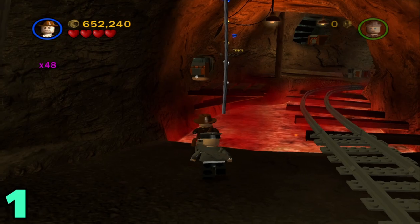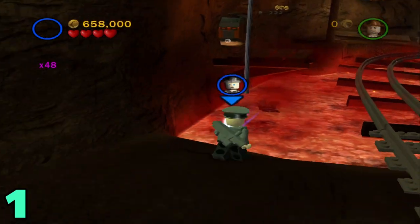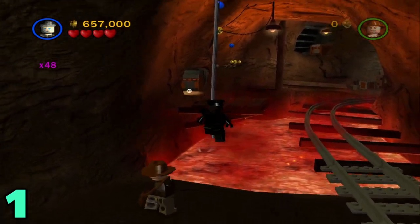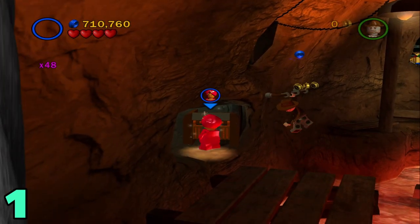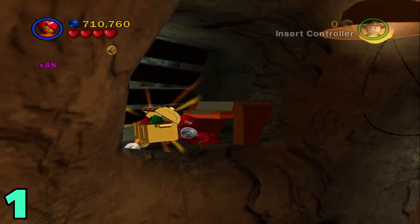Artifact number one: from this spawn, this is going to be after you send the minecart already. You're just going to want to swing across here. Now switch to a small character and go through this small character hatch, and the first artifact is right here.